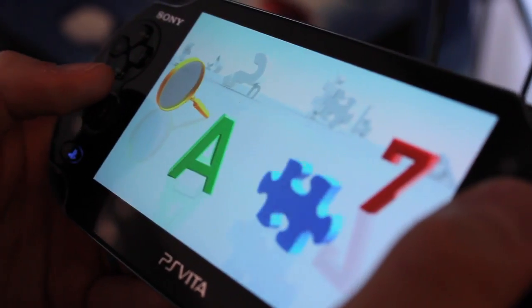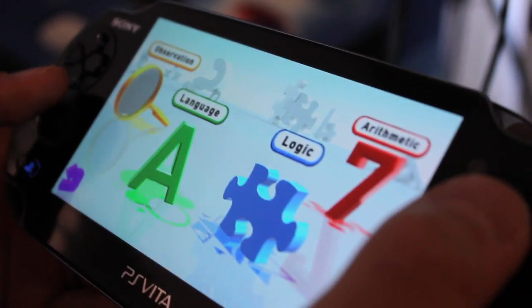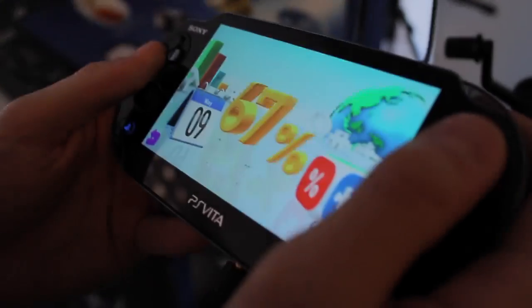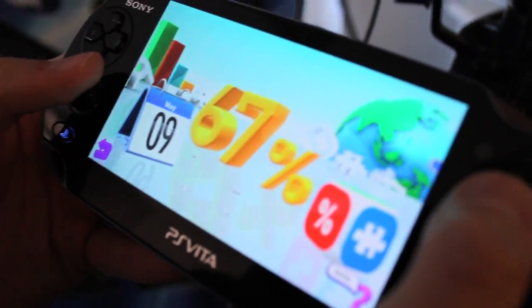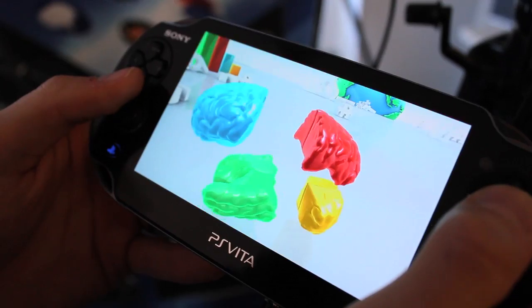Those categories being observation, language, logic, and arithmetic, each representing a different area of the brain. Scores from your daily training will average out to create your overall brain power score, which you can see here in the middle of the screen.